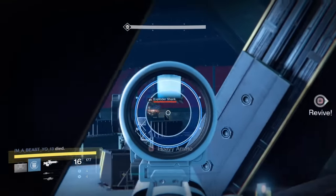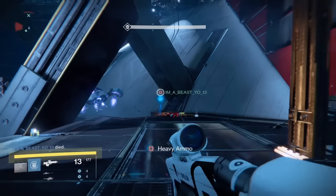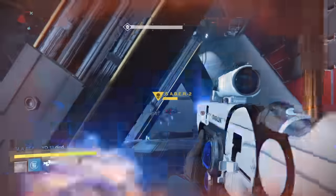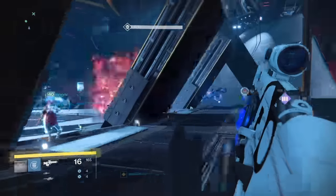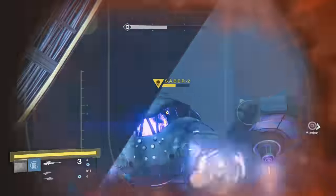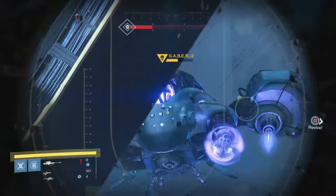As we all know, the beginning part of this strike is probably the toughest part, where you need to defend the warsat. Hopefully you have a Titan with you with a Titan Bubble — that'll definitely help a lot and give you some extra protection. And of course, make sure you use all solar weapons, as that's just gonna do bonus damage and should take those enemies down even quicker.